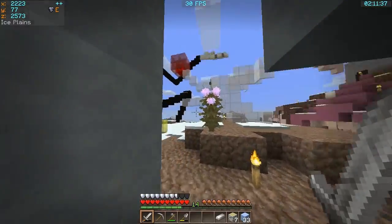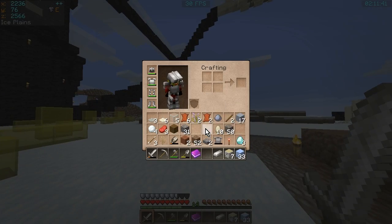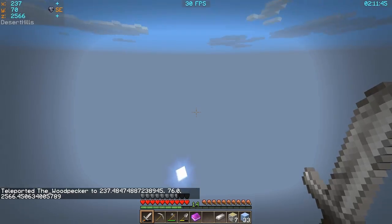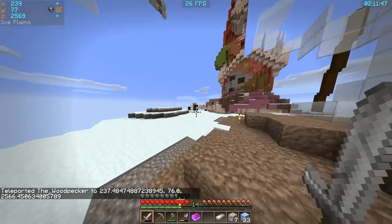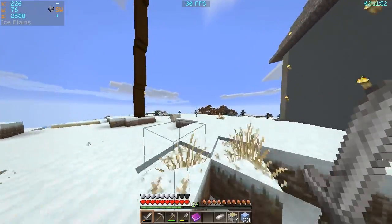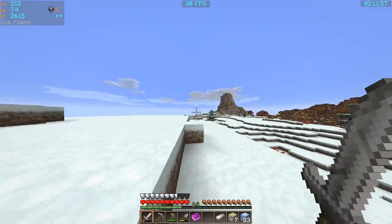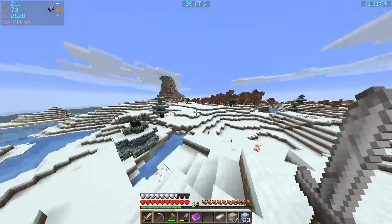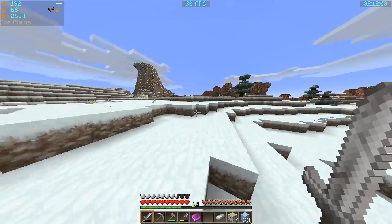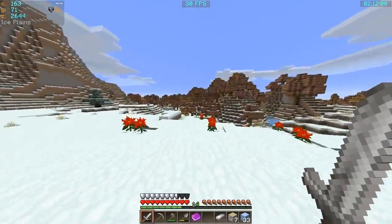Basically we're going to be on the hunt for some cacti, and I think all the cacti are going to be in the Christmas past. So let's have a look — there is somewhere a desert, I believe. So if we go this way and see if we can find ourselves a desert, because that's what we need — a desert with some cactuses on it.